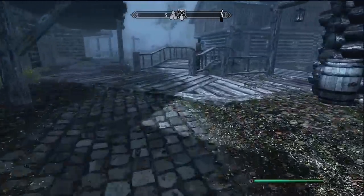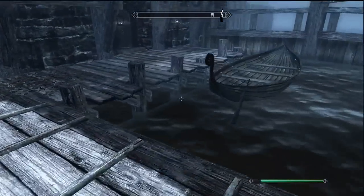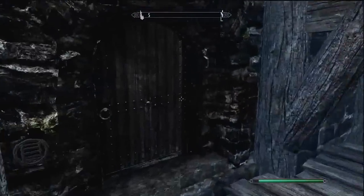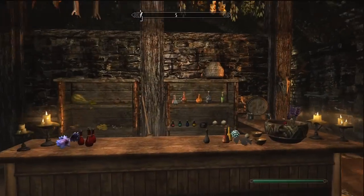That is the entrance to Riften — you'll be right about here. Then all you want to do is run down these steps and come down to this first door. It's called Elgrim's Elixirs, so you just want to open that up. Now what we need to do to get this do-not-delete chest is fairly simple, but I'll show you.